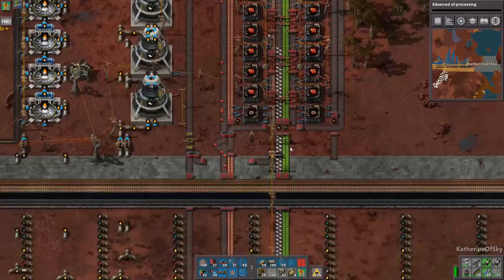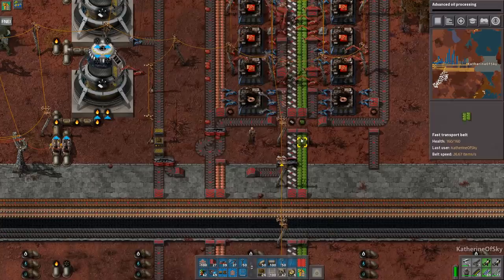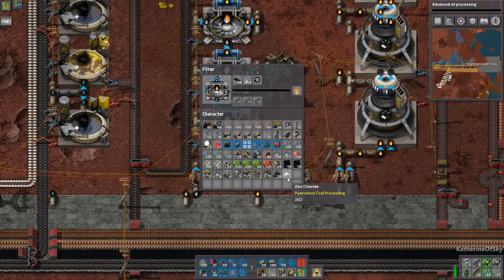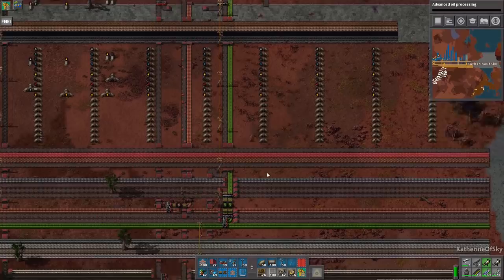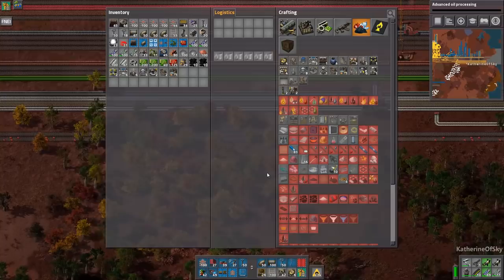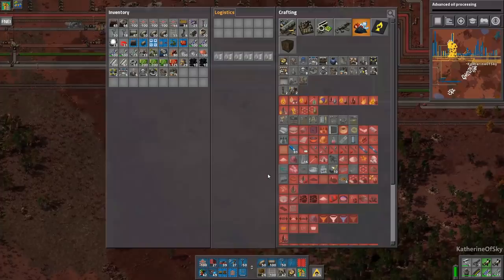I don't know how many red chips we're going to need for the factory in general - what the ratio to the other products is because I just have no idea what it's going to want at all. We are now stopped getting plastic. I think we're probably backed up on oil. We're going to have to put down quite a lot of oil things. Oh, you know what? I forgot lubricant altogether. That's one thing I did not make.